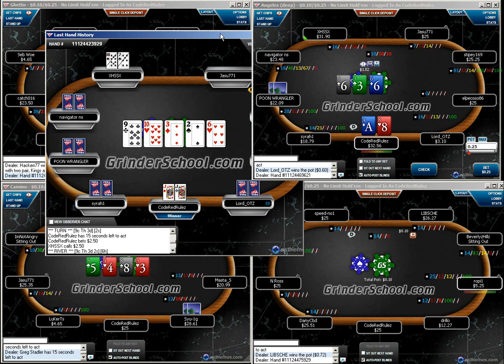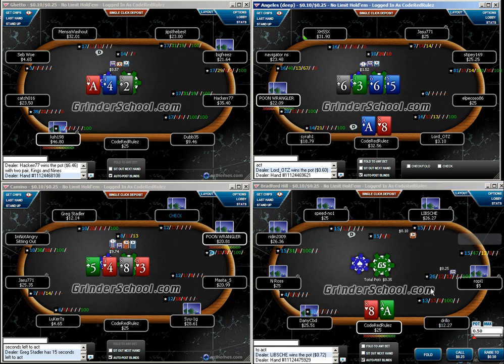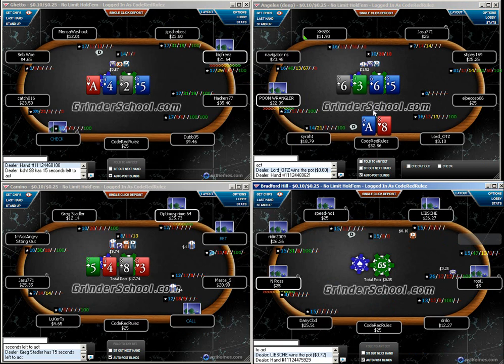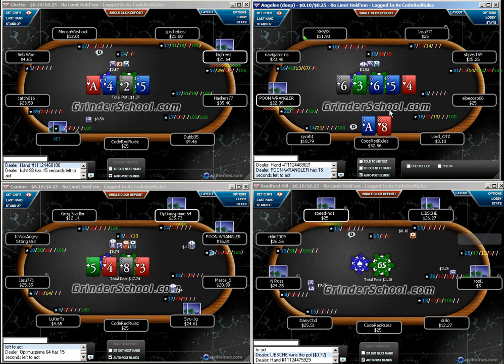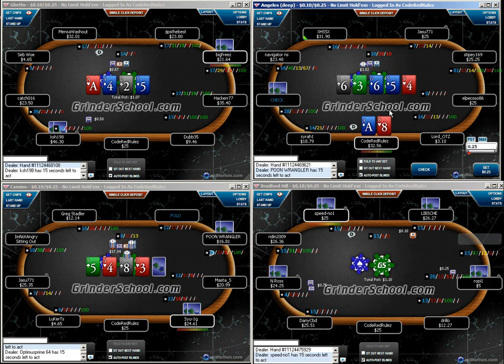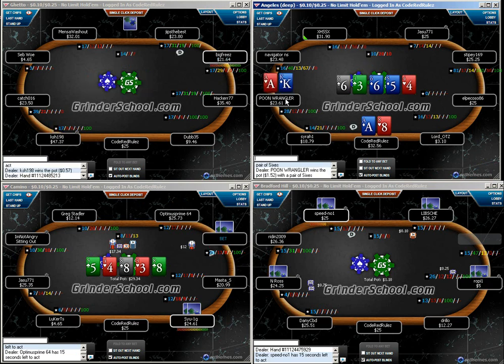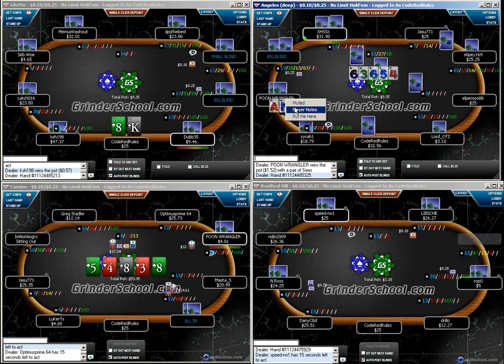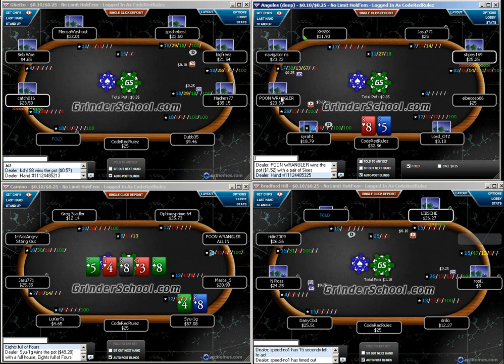We're playing against a relatively tight opponent. He's going to have offsuit broadways here a whole lot, so I'm going to check it back and maybe induce a bluff out of him on the turn. He might be bluffing me with hands like ace-ten and ace-jack that have me beat, but I think he's also going to have a hand like king-queen or queen-jack a heck of a lot that he'll fire out there.